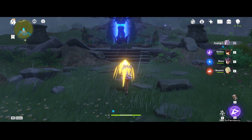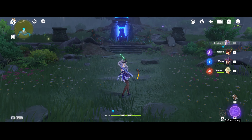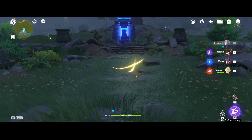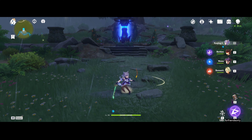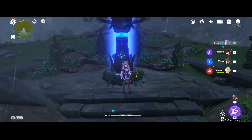As soon as your stamina reaches about 25%, you want to do four autos and then a charge attack. As you can see, the bar stays quite consistent and you just run out of stamina and lose a lot of DPS in the process.